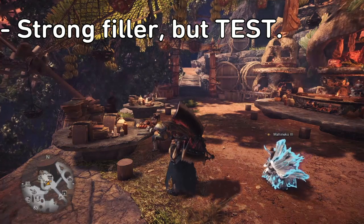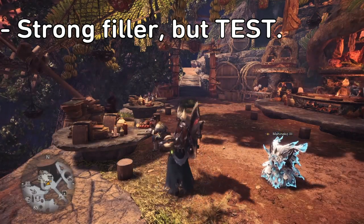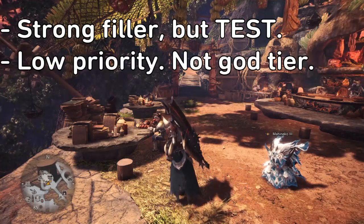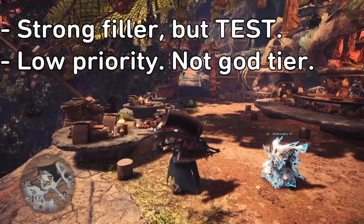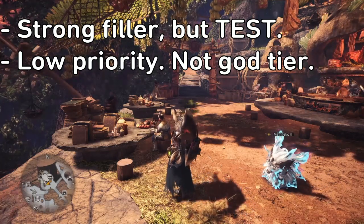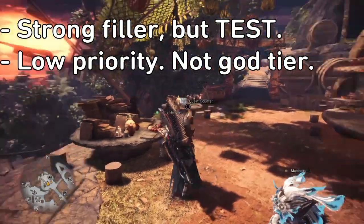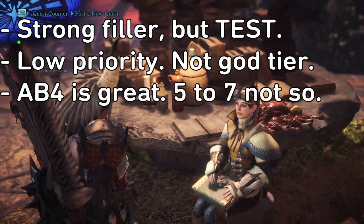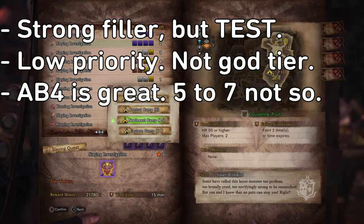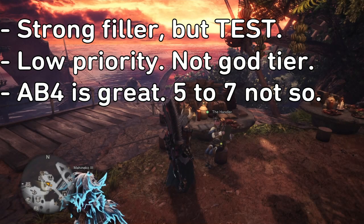It's a strong filler skill, but you gotta test it out first to see if it's the best for your build. Improving your sharpness might be the better option, or there are mobility skills that will give you more DPS uptime. It's low priority — I don't start a build saying I want Attack Boost 7 as my centerpiece; there are better skills like Weakness Exploit, Agitator, Maximum Might, or building around the Vaal Hazak set bonus. Attack Boost 4 is great since you get the five percent affinity, but levels five to seven are pure flat attack — you'll have to test how good that is with your setup.